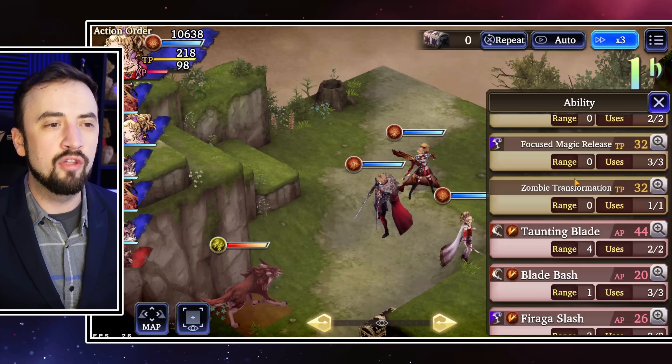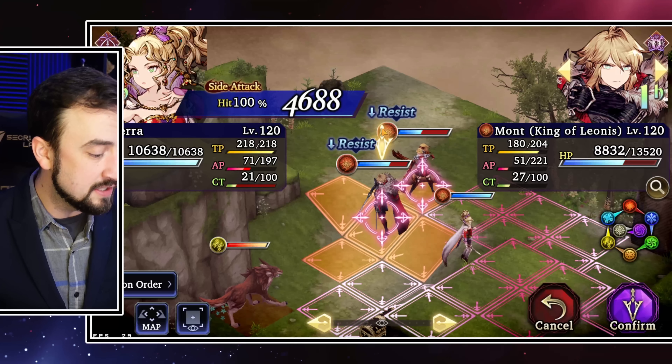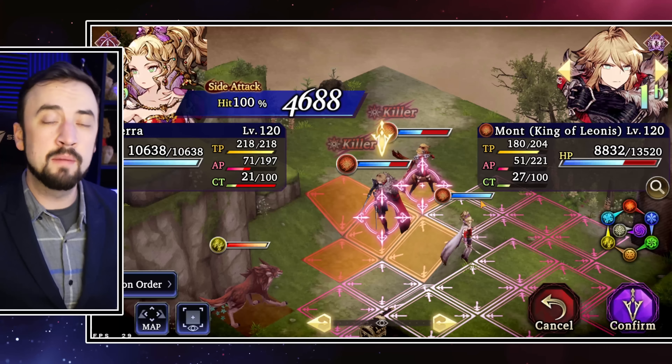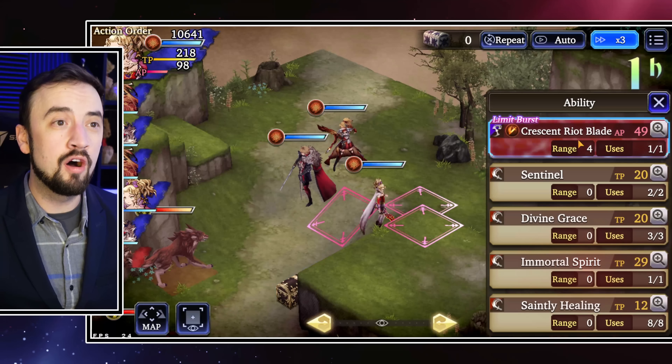Moth has 80% Slash Resist, which is not uncommon for a tank right now — there's a lot of Slash Resist out there. So the Limit Break is only doing 1,200 damage. How about Meltdown? It's doing 4,688 against Moth. That's pretty good, that's a lot of damage — 4,688, that's respectable.